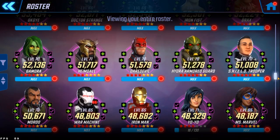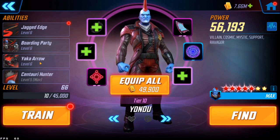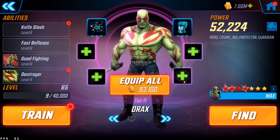Next on my list is Yondu — another character without a home, but someone who would probably just kind of be there. He's got a neat passive that allows you to steal positive effects from random enemies, but given Zemo's kit those will probably already be cleared anyway. Otherwise he's just adding a little damage with Yak Arrow — AoE piercing damage — so it's not terrible, not the best. Depending on how powered up you have him, you could just drag and drop him in. He was very meta about two years ago but has kind of dropped off since Ravagers aren't really a thing anymore.